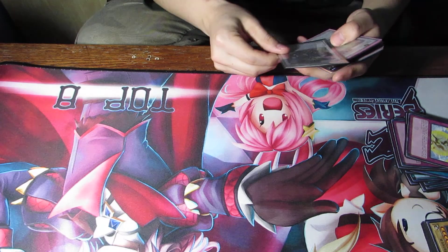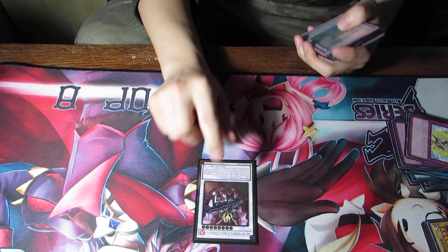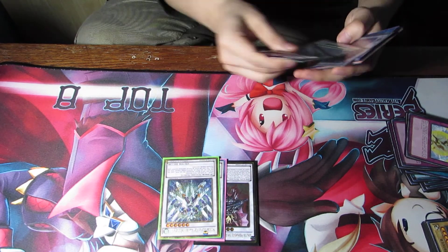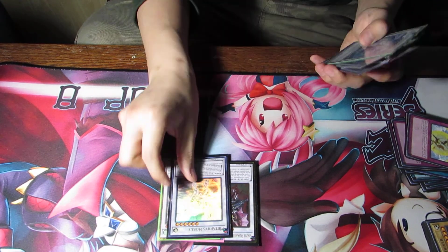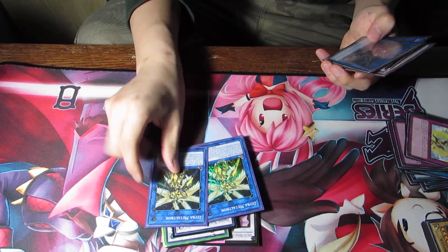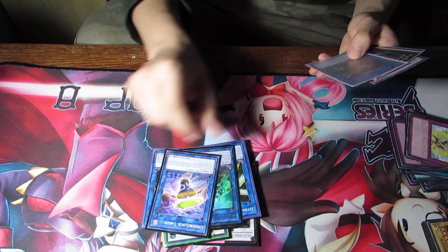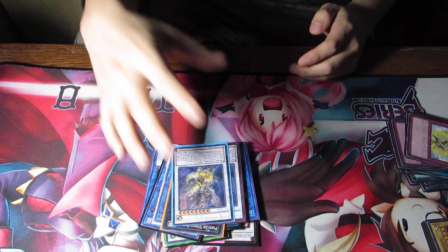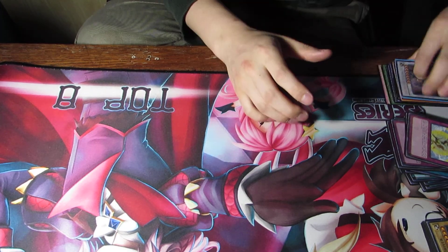For the extra deck, we run one Ignister, one Ancient Fairy Dragon, one Star Discharge, one Manifest Horus, one Trishula, one Chow Feng, one Yazi, two Metatrons, one Decode Talker, one Underclock Taker, one Star Regia, one Photon Strike Bounzer, and two Baxia.